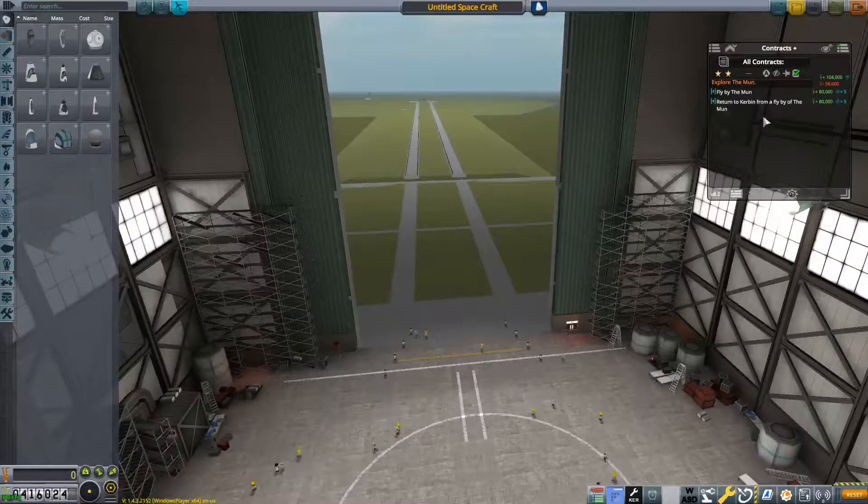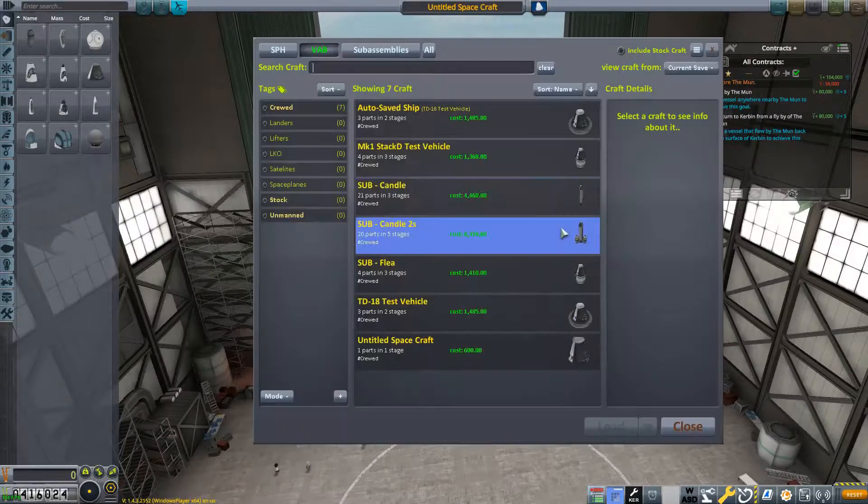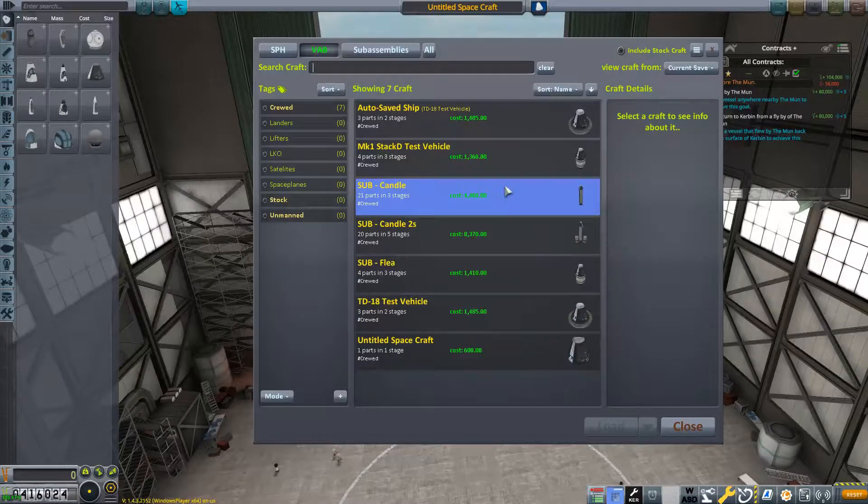On to our contracts. We have a flyby of the moon mission and a return to Kerbin from a flyby of the moon mission. If we finish both of those we will get 160,000 credits plus 104,000 bonus for finishing them both. So let's have a look at what craft we already have — will any of these get us to the moon?